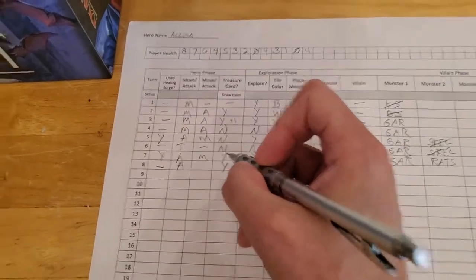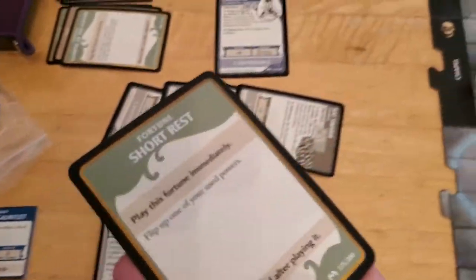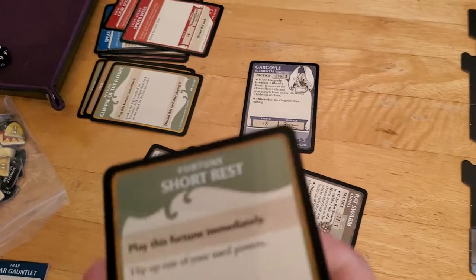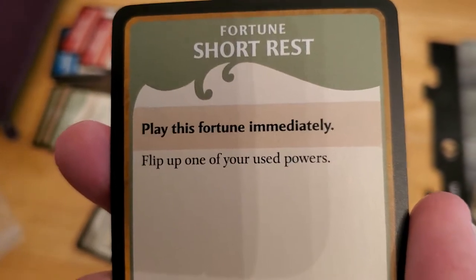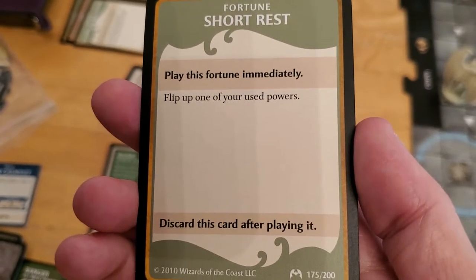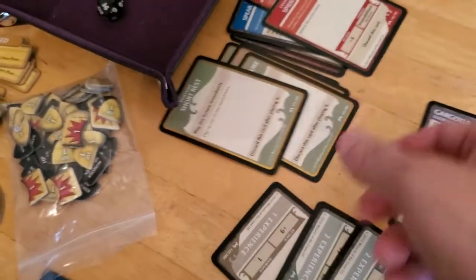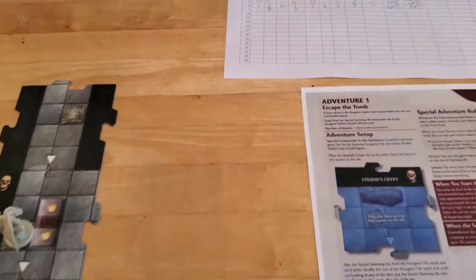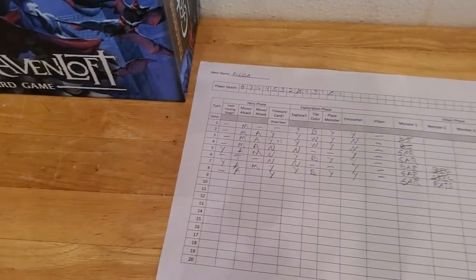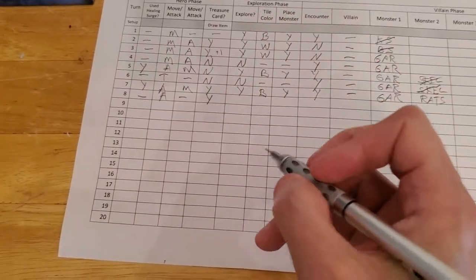The rats go down and because of that successful attack we get to draw a treasure card. We get a short rest and draw a fortune card — useless because we haven't used any of our abilities. It says flip up one of your unused powers, but since none are used, it just fizzles and does nothing.